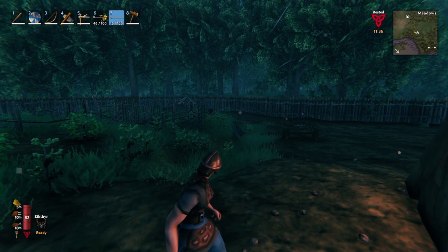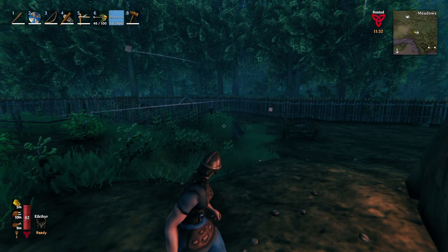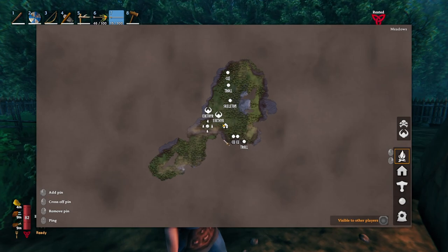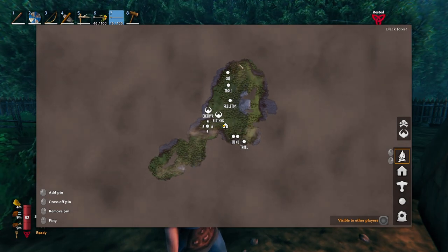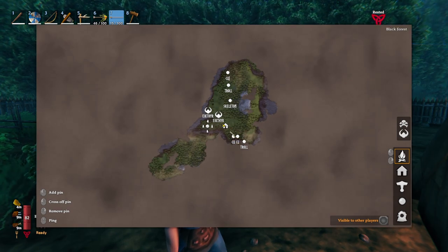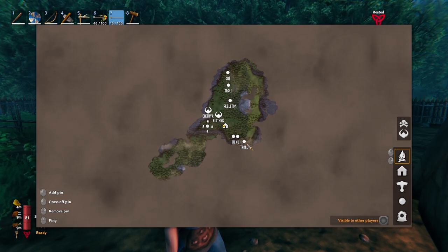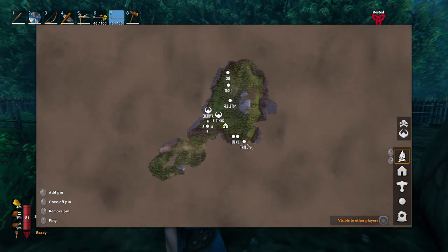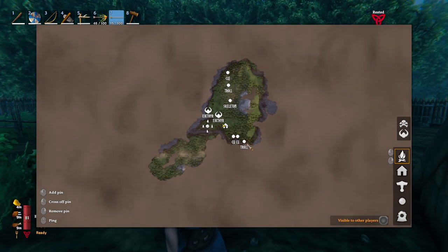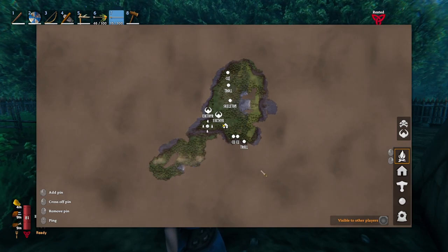Hello everyone and welcome to Valheim. Today we are going to be going into the Black Forest, deeper into the Black Forest. If you caught the last episode, we went to these edges. I found some copper, but what I've not found is any burial chambers, so we've got to go deeper. I'm going to go across the little rivers and see if we can find things. We need cores so that we can make the furnaces to smelt the metal.